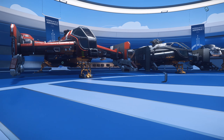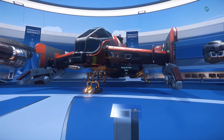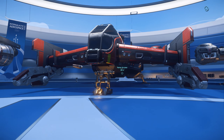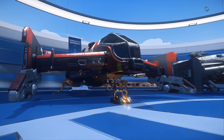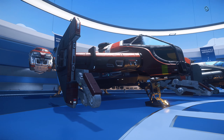Over here we have all of the Cutlass variants. This here is the Cutlass Red — it trades most of the cargo capacity that you find in the Black for the lowest tier medical beds, which are basically just meant to stabilize patients. Unfortunately they didn't really add much gameplay to these in this patch, but I hope when medical gameplay gets more developed this will be a very useful ship in allowing you to prolong the lifespan of someone who's sustained some injuries or maybe even treat minor injuries.